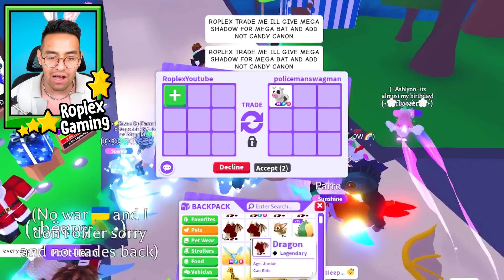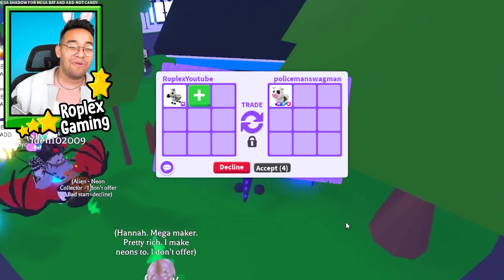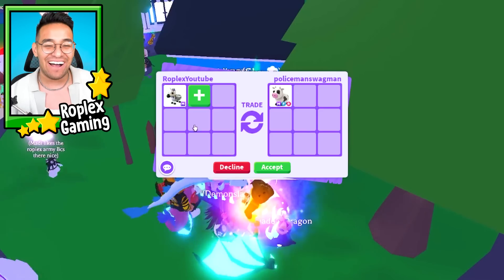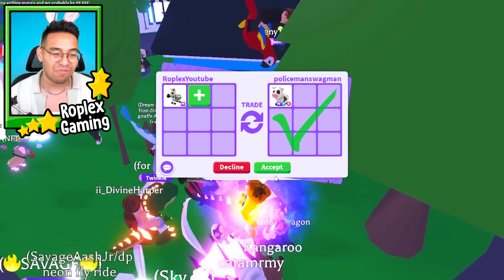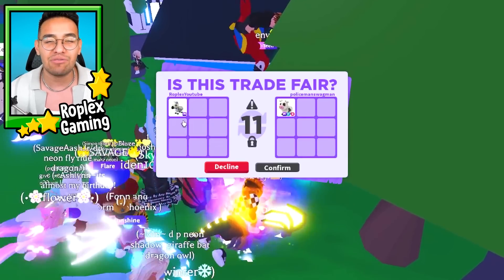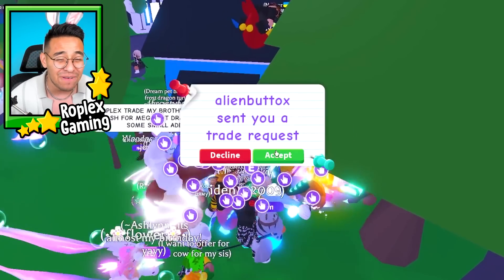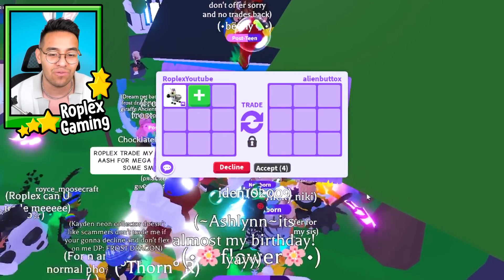Okay, this guy puts up a mega cow - we're off to a pretty good start, those are kind of valuable. I would seriously consider it, but I think the zebra is worth more right now. Next week the zebra is probably going to fall in value a lot, so we're going to decline for now because I think I can get something just a little bit better. That's a really good offer though - I really do think that guy's over.